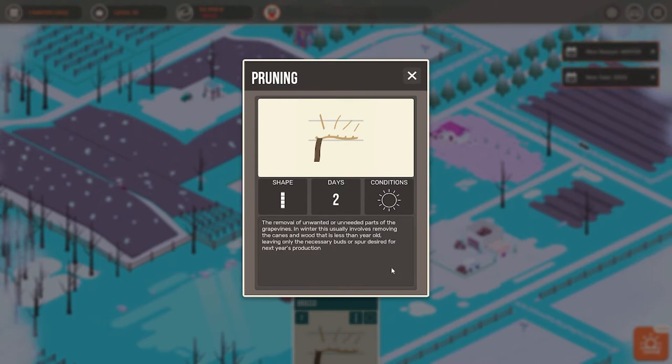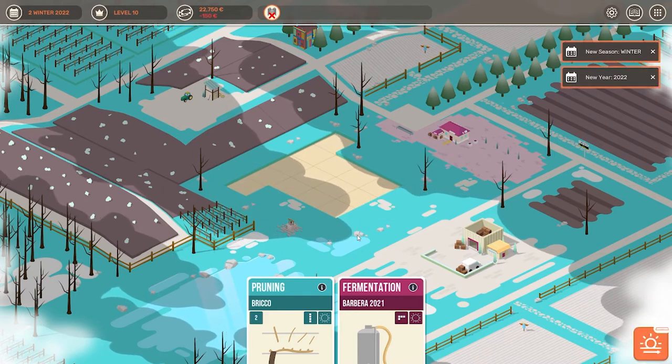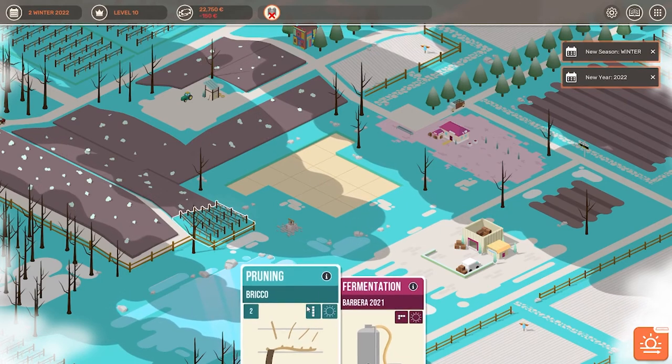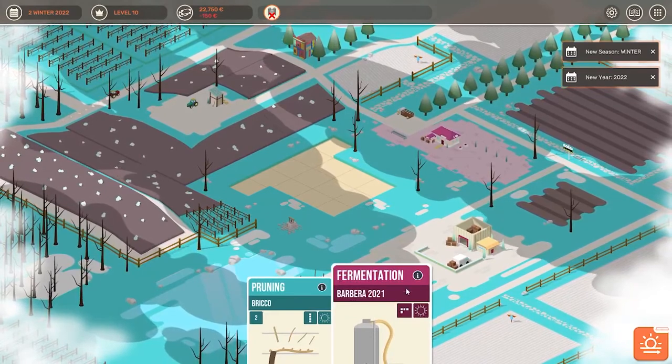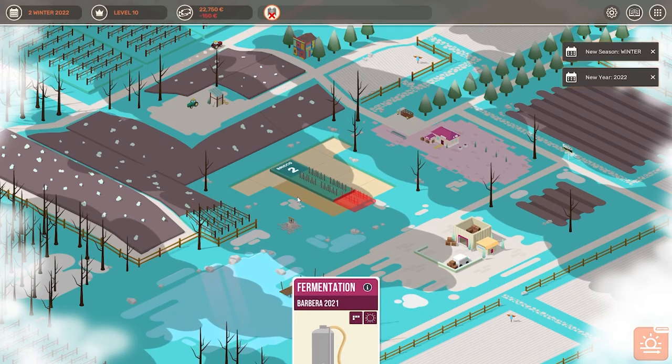It gives you more information on why we have to prune vines — that's a part of the game that I really like. I like to have a glass of wine here and there, but I am all about games where I actually learn something. If you go through and read everything you actually learn quite a lot about how wine is made. I believe the developers actually spent quite a bit of time around vineyards. It is a smaller studio — I think they're out of Italy, it's called Broken Arms Studio — and I think they did a really good job. Now we can start fermenting our wine and also prune the vineyard, and I am going to prune it first.